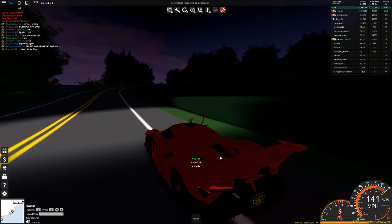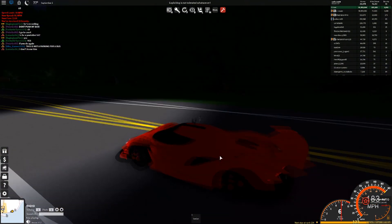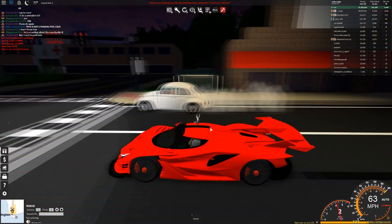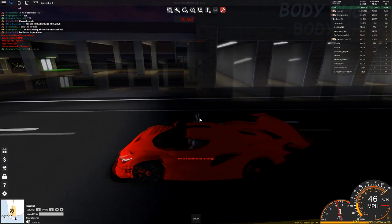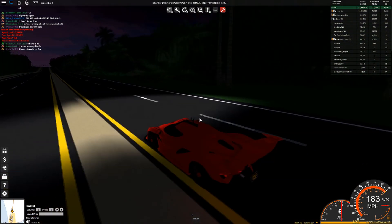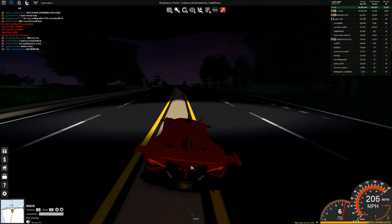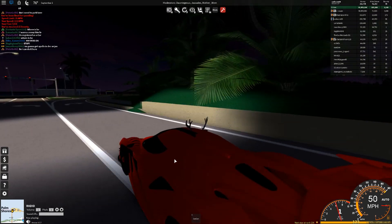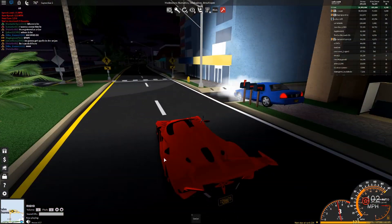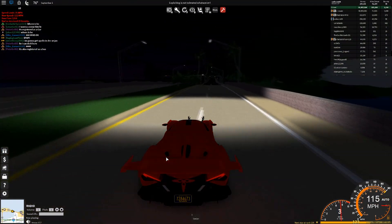This looks absolutely fantastic. If you have enough money to buy this, I would definitely recommend getting it because it looks so, so nice. If you do want a video on the new Lamborghini and the new Bugatti, then smash that like button — that is going to take about 20 million to get those two cars. Let's test out the top speed of this car. It looks like we're maxing out at around 200 miles per hour. Let's get into a race and see what this car can hold up against another supercar.